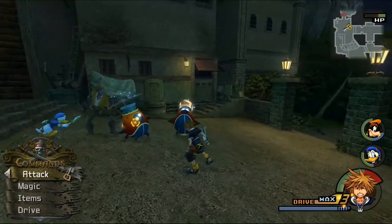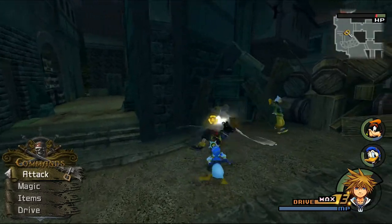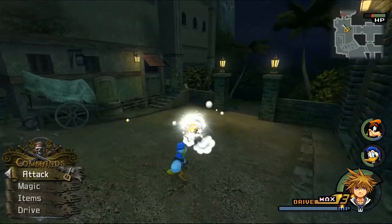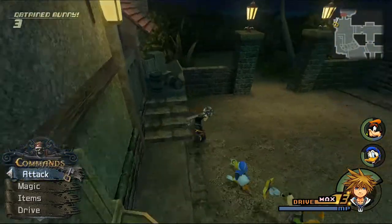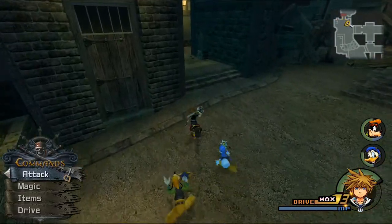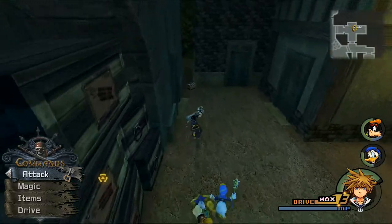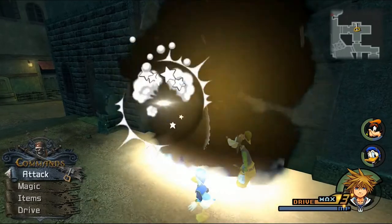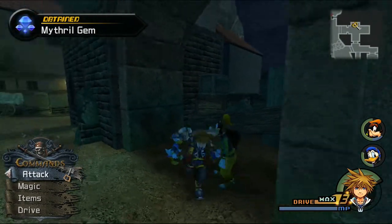I missed that Reaction Command, unfortunately, but that's okay. We can jump on him. Now we'll deal with this Cannon Gun — as long as you attack them, they're not going to be able to do much to you. Sometimes the Pirates spawn in with the Heartless — that's when they create a problem. We can grab a Dark Stone and a Mithril Gem here.